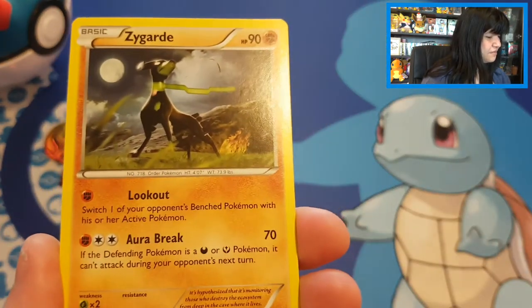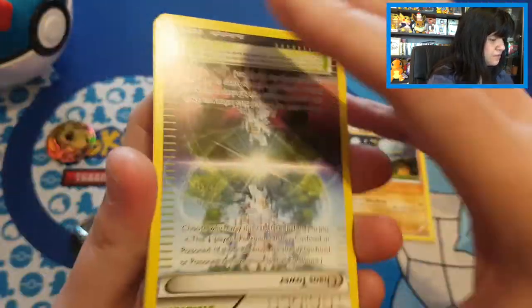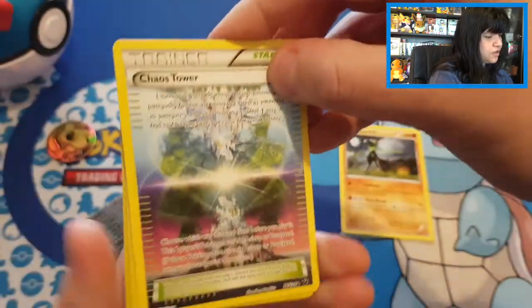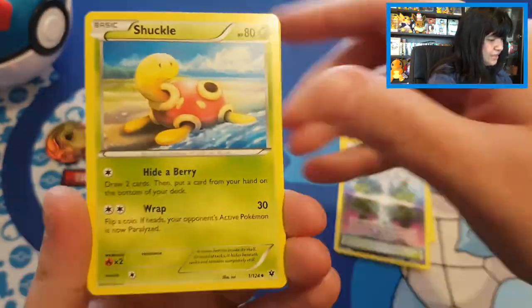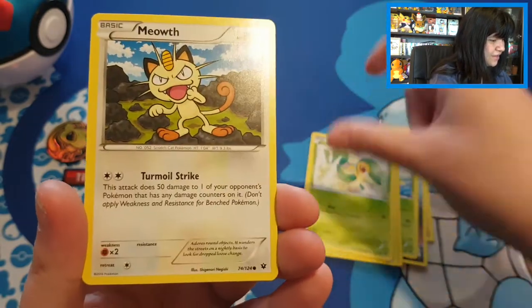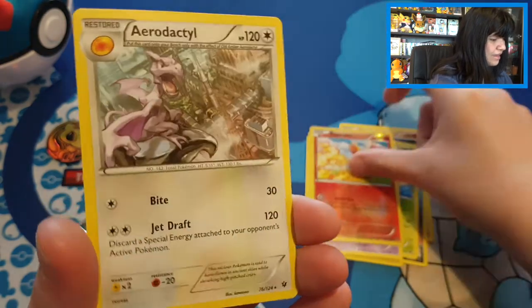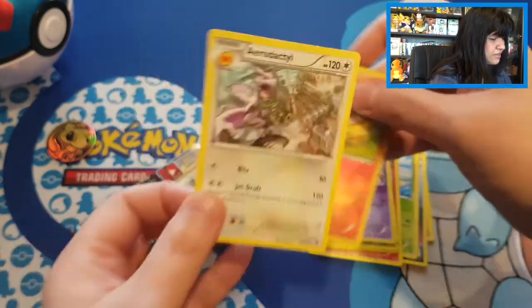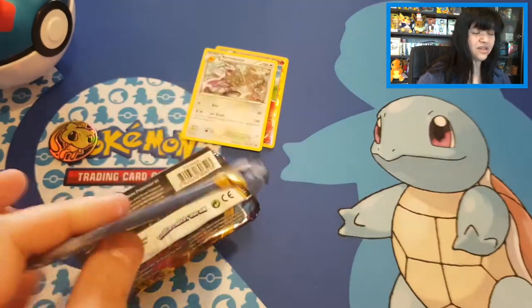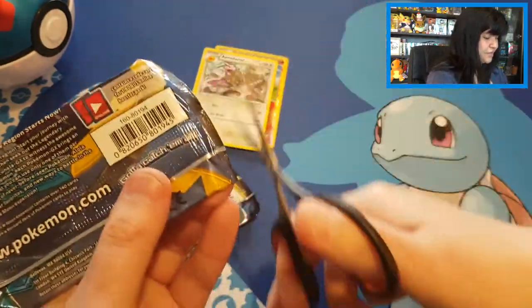Starting off with Fates Collide — we have Zygarde, Chaos Tower! I like the fact that you could flip those cards in their time. We also have Shuckle, Fennekin, Celosi, Snivy, Meowth, Gothita, reverse Fennekin, and just a regular Aerodactyl deck tool. Nothing really special. I'll give you guys the code cards for Fates Collide.